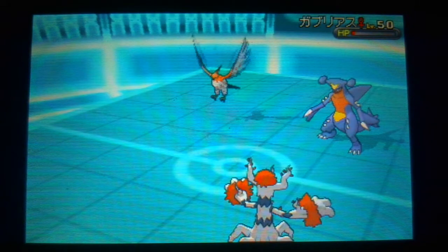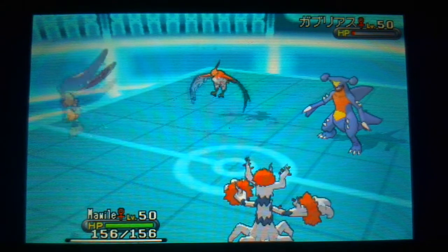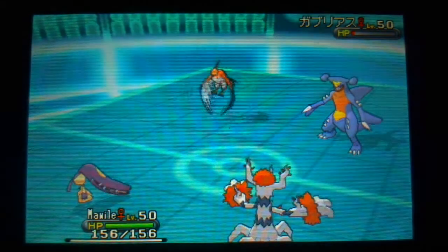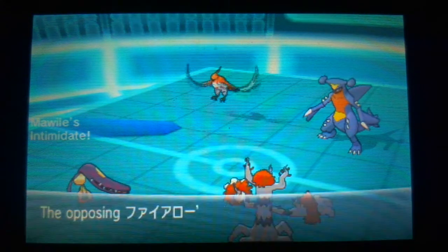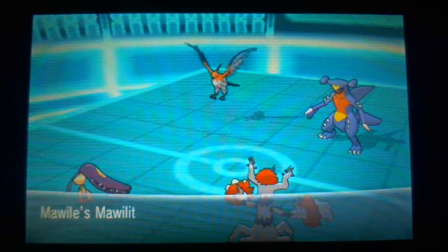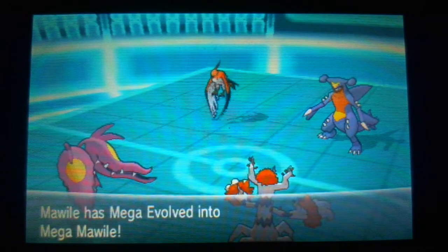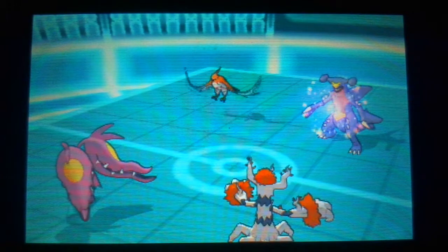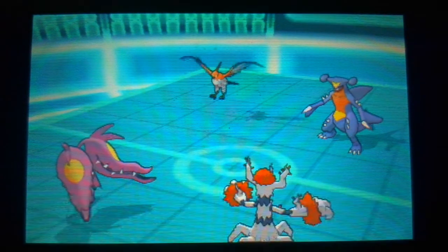I'm already down one Pokemon and this is not looking good. I see the Life Orb so I know Garchomp is going down next turn, so I can bring in my wall. All I'm going to do is Rock Slide and hopefully take out that Talonflame, so I'll Mega Evolve — there's no real reason not to. But there's actually a Protect from Talonflame, which is really unfortunate, so now they're stalling out my Trick Room.